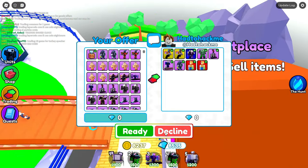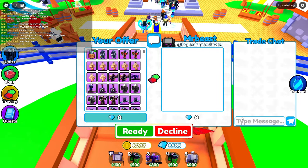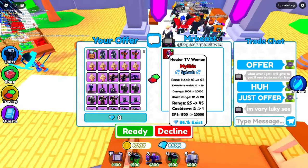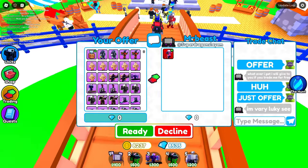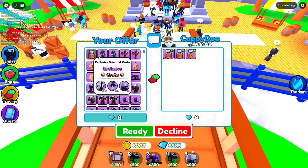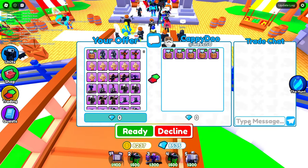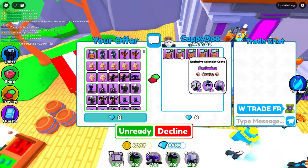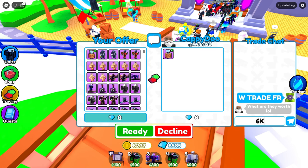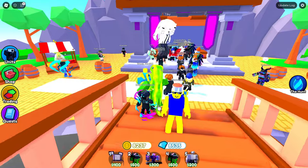A player named MrBeast trades me — that means he has to be rich, right? I put the crate down and say offer. He's putting a Healer TV — yeah, not worth it. Guess MrBeast isn't that rich. Next guy offers three Scientist Crates, then five Scientist Crates for one. That's a W trade — five crates for one! Worth maybe 6k each. But he ends up declining.